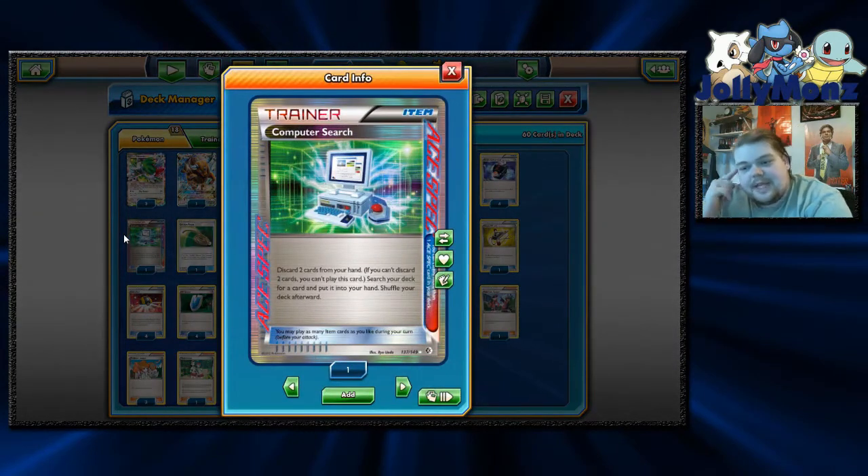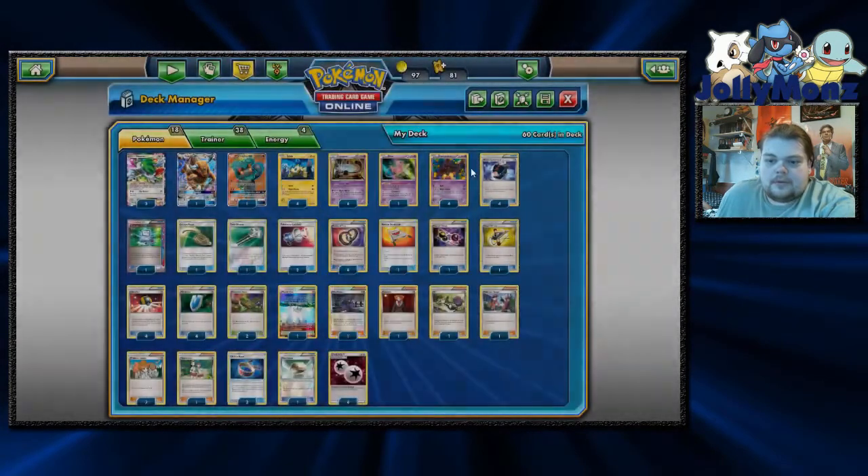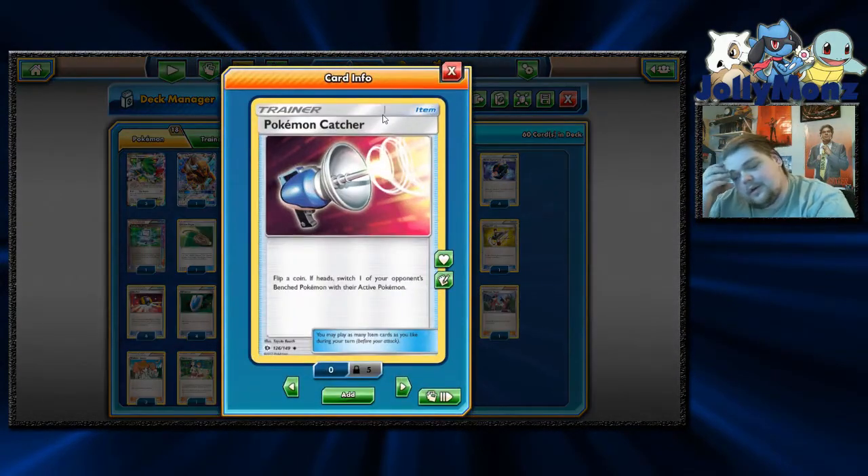We are playing one Computer Search, another staple you're going to see in almost any Expanded deck. You discard two cards from your hand and search your deck for any card you want — it's really good. We are playing one Escape Rope, one Field Blower, and two Pokémon Catcher. Catcher is a nice way to pull up the cards you need and take one-shots when you can — you don't want it to be your Supporter for the turn, but Catcher's a nice little thing to help you get easy prizes.